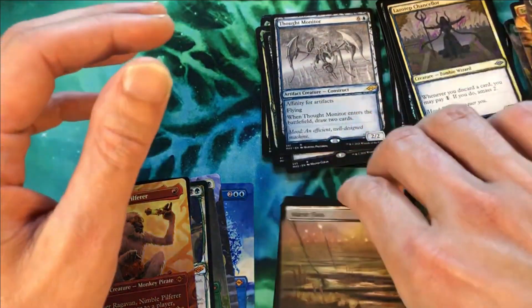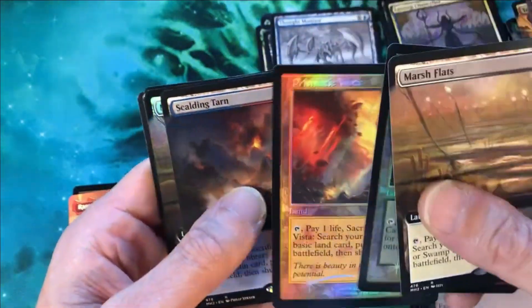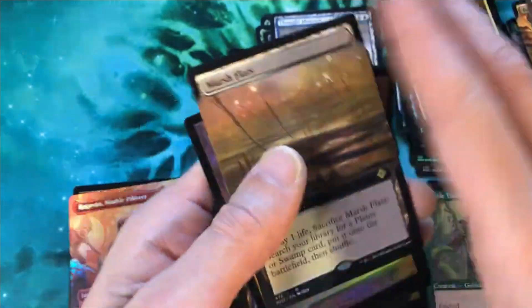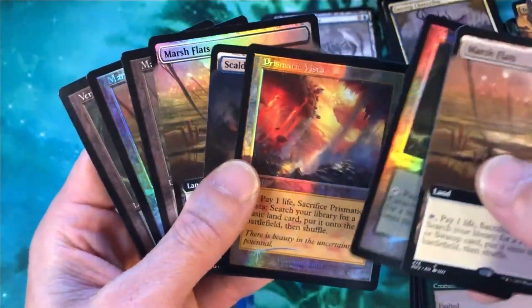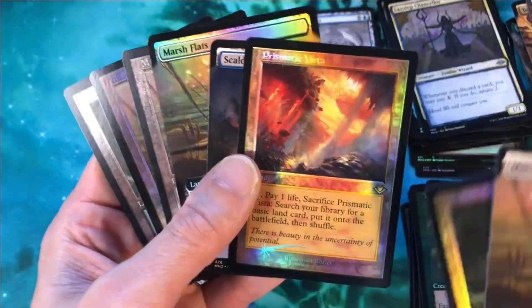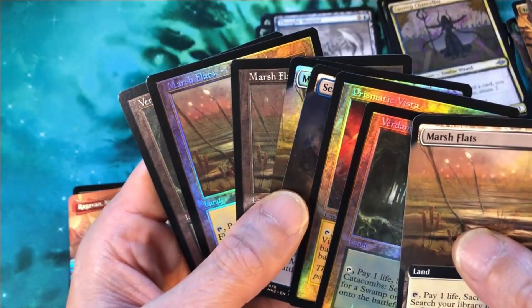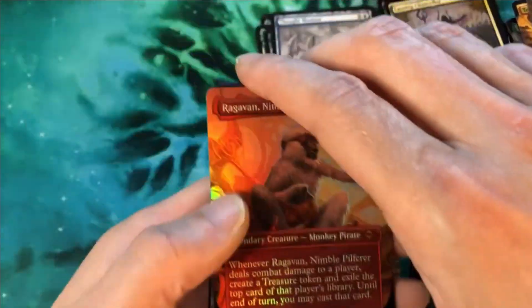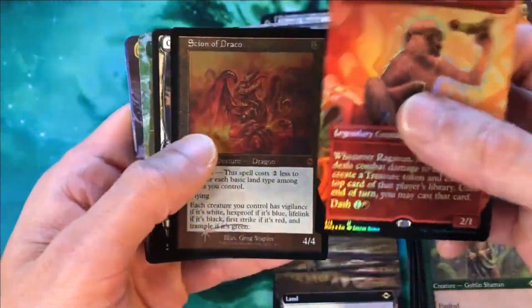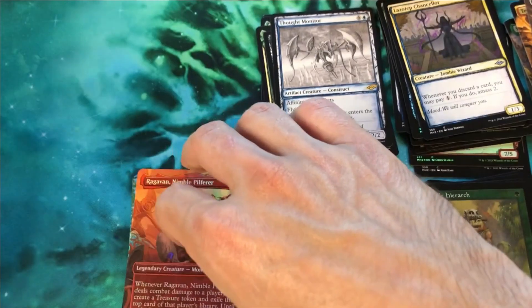Let's start with just the fetch lands out of this box. One, two, three — if you count Prismatic Vista — four, five, six, seven, eight fetch lands out of this box, guys. Eight fetch lands — seven if you don't include Prismatic Vista, which is basically a fetch land. And our mythics: Ragavan alone is just stupid. Then Scion of Draco, Grist, Endurance, Dockside, and Subtlety. That was an awesome box.